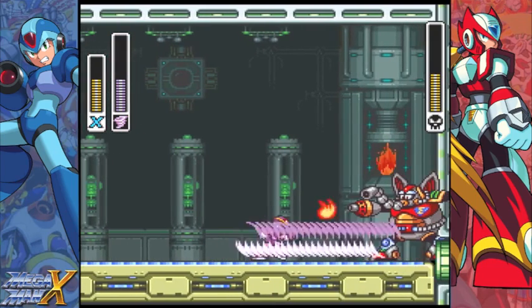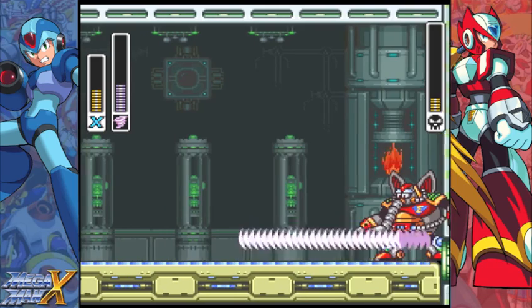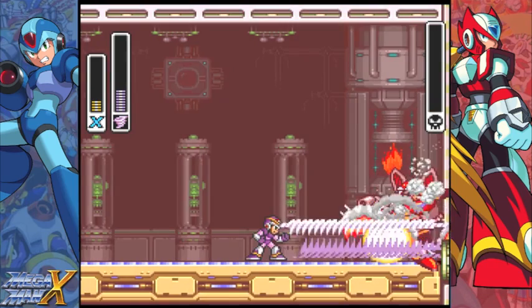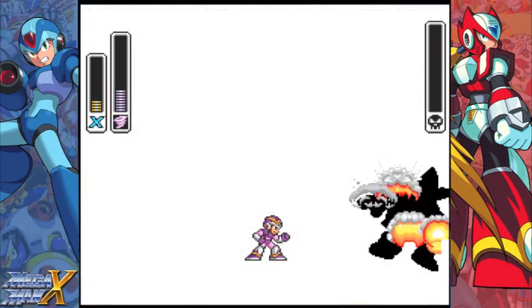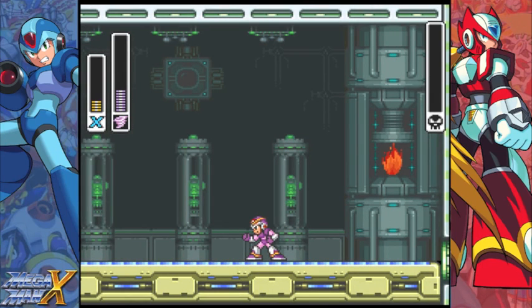You usually want to stay near him because then you can see where his jumps are. Got it! That was surprisingly a lot easier than I thought it would be. All you need to do is focus on dodging the fire and shoot him — he's not too bad.